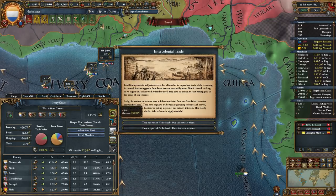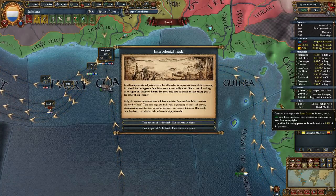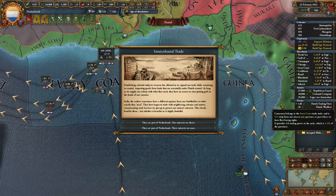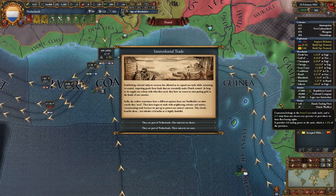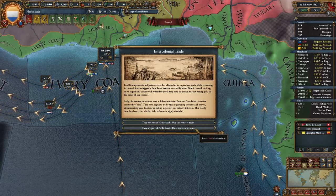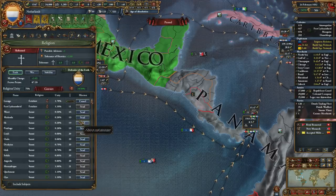We have one ship in here. Intercolonial trade event: establishing colonial subjects overseas has allowed us to expand our trade while remaining in control. Importing goods from lands essentially under Dutch control — as long as we supply our colony with what they need they have no reason to put gold in our enemies' hands. Sadly, settlers sometimes have a different opinion on what they need and have begun trading with neighboring colonies and natives, circumventing our trade barriers. We're going to piss off New Walonia — that's just the way of things.